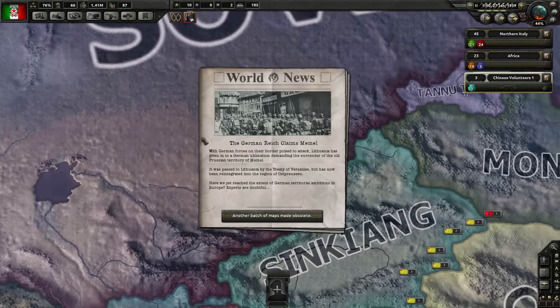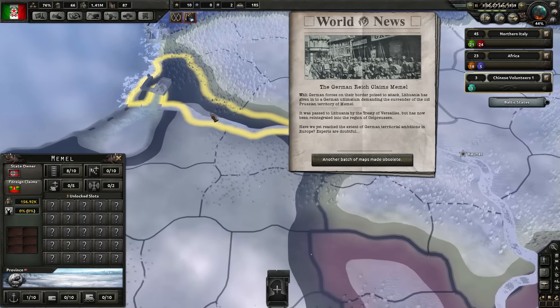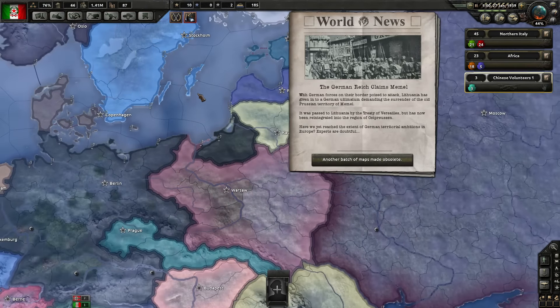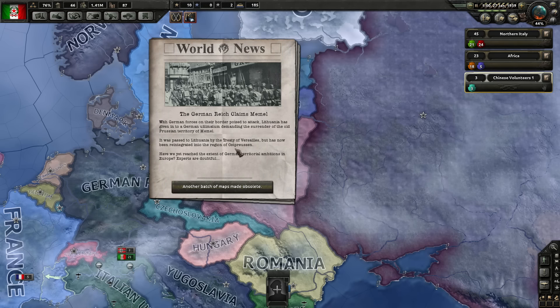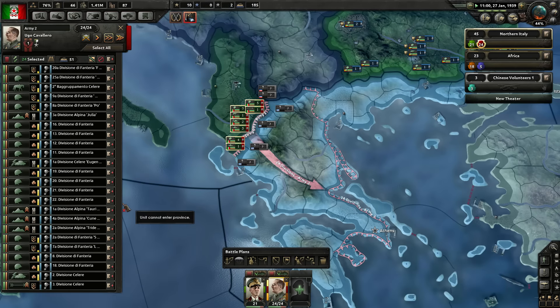The German Reich claims Memel — that's up in the Baltic. Lithuania ceded it to Germany, which is better than having a war with Lithuania. And now we are ready for war.